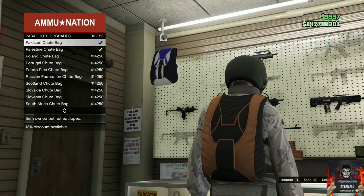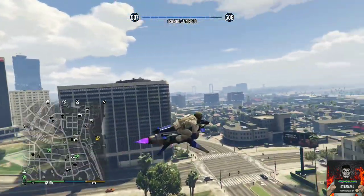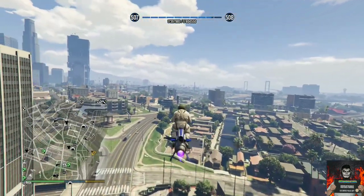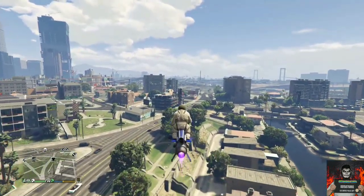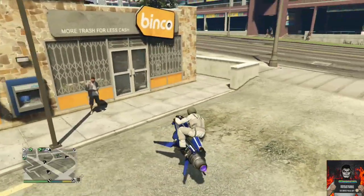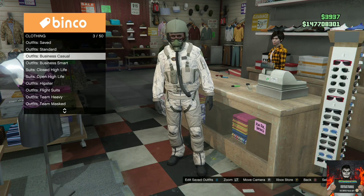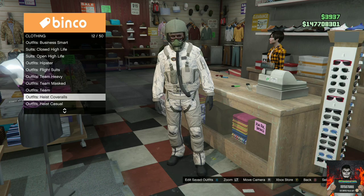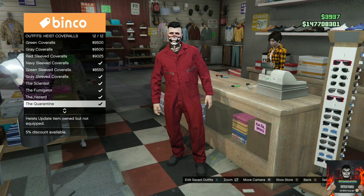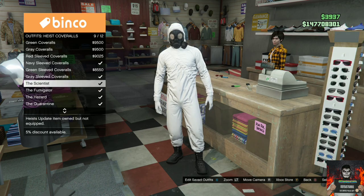For the next easy solo clothing glitch, I will be showing you how to get three easy coverall color pants. These heist coverall pants sort of look like joggers. Make your way over to the nearest clothing store, go to the front counter, find the section called heist coveralls, scroll all the way down, and purchase any heist coveralls with the gas mask — it only works for the ones that have the gas mask.